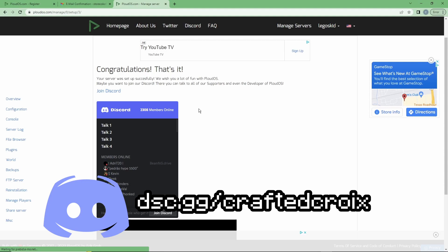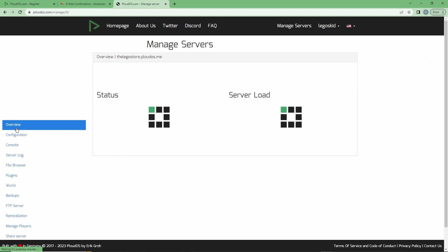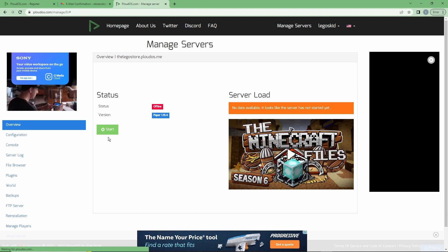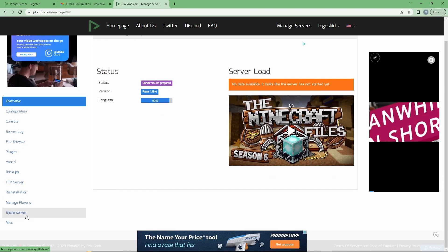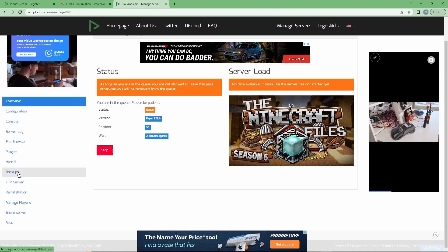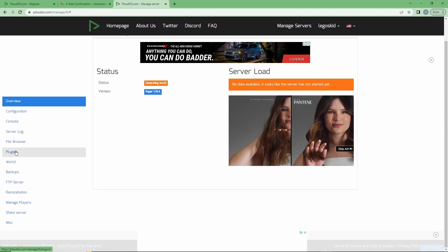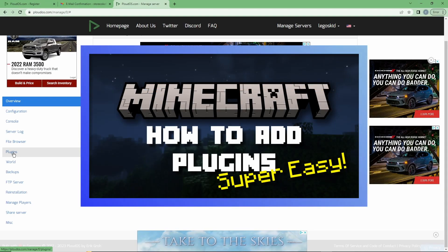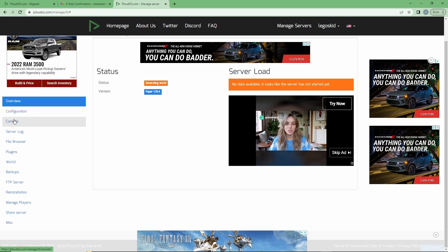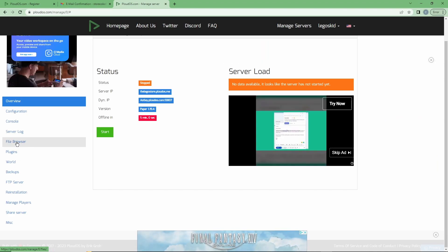You can feel free to join their Discord if you have issues, or join my Discord and I can help you out too. Now we can go to our overview to view stuff about our server, and click 'Start' to start it up. Over here you can use FTP, make backups — which you should do every day in case something bad happens to your world — and install plugins. I'll link a video for that too. The main things you'll need are the overview, the console, and the file browser.